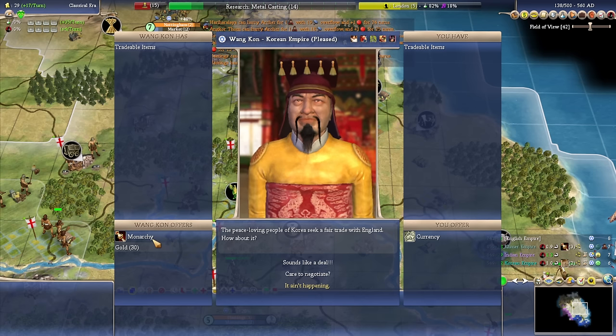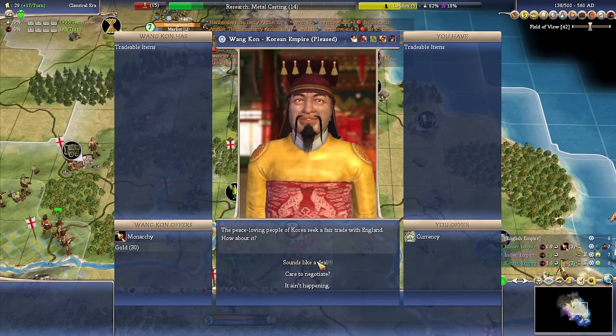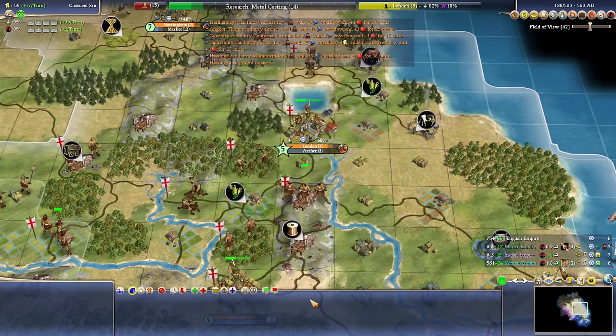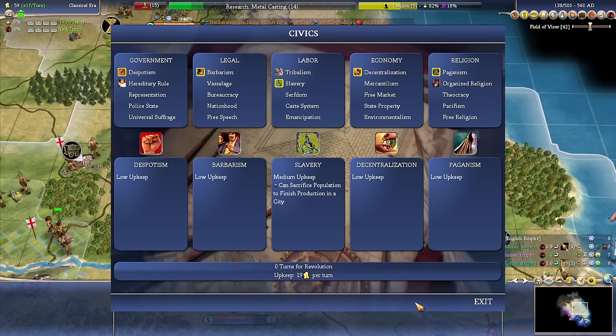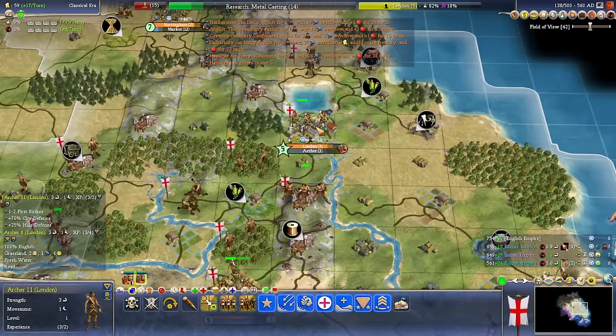Speaking of money — Currency for Monarchy. I'm kind of in favor of getting Monarchy here. You'll give me a bit of cash. Hereditary rule lets us get a happy face per military unit — this alleviates the happiness cap on cities so cities can grow. This is when we want to make the move off of Slavery and pick up Hereditary Rule.